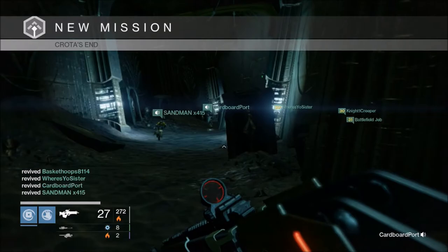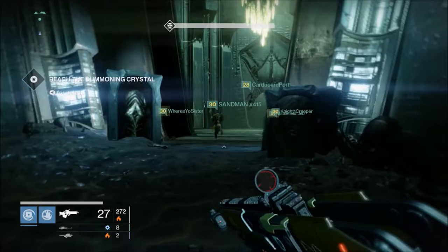The second you kill the last shrieker, run for that door because the chest is inside of there. Once you get inside, have someone in your fire team — whoever made it through — open the chest.